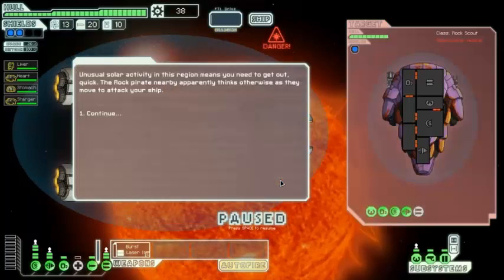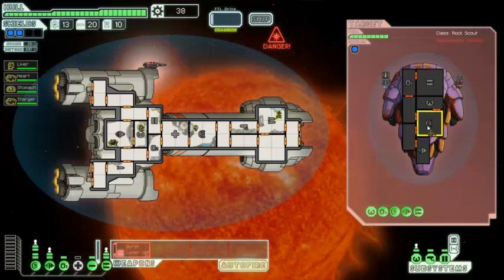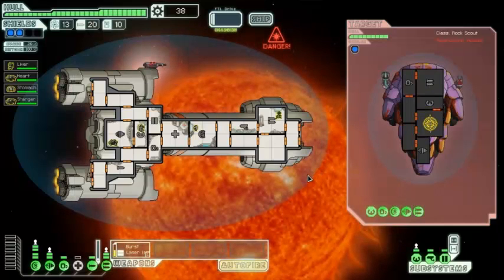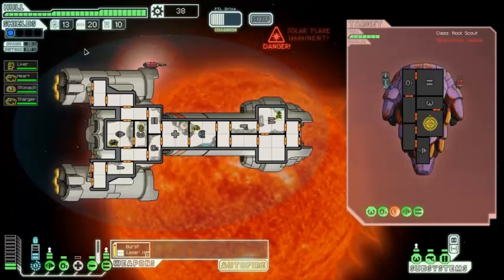We jump right into a star. Unusual solar activity in this region means we need to get out quick. A rock pirate nearby apparently thinks otherwise as they move in to attack. They've got a beam and an ion weapon. We might be okay if this wasn't a sun, so let's take down their shields and hope they take a ton of fire damage. If there are rocks in there, they're actually immune to fire. That does two damage — they took it out of shields just on top of that.